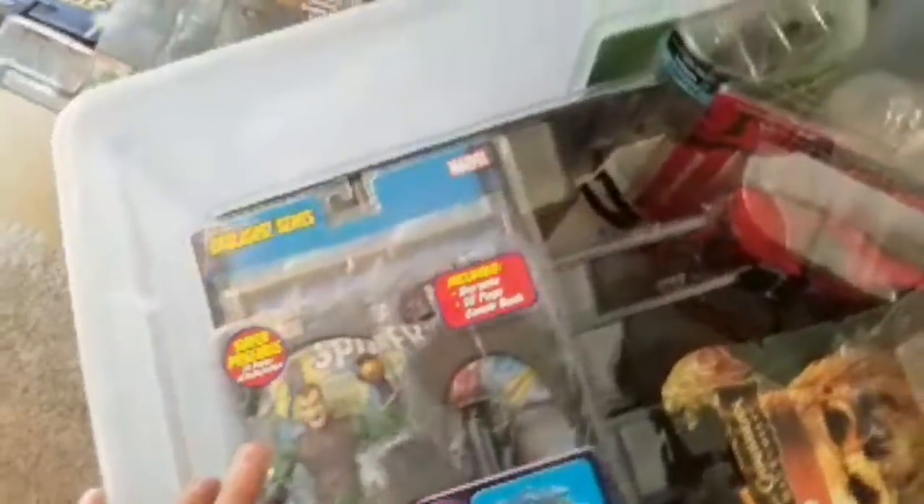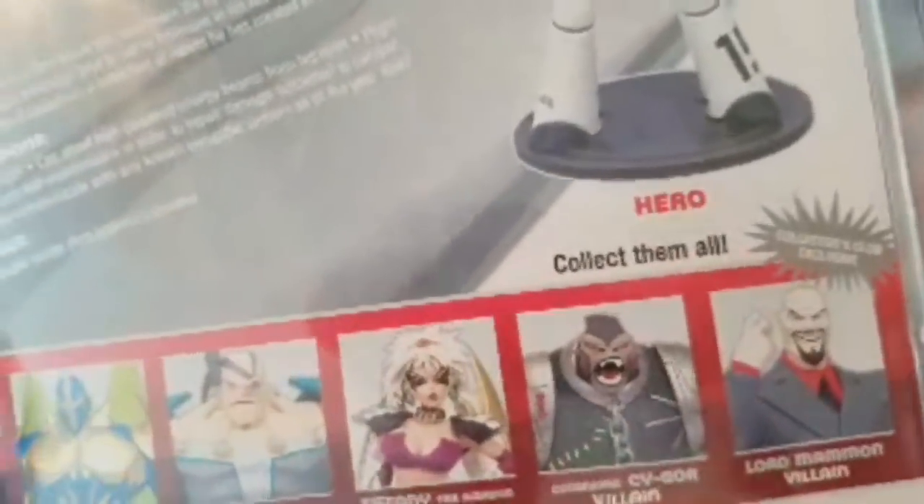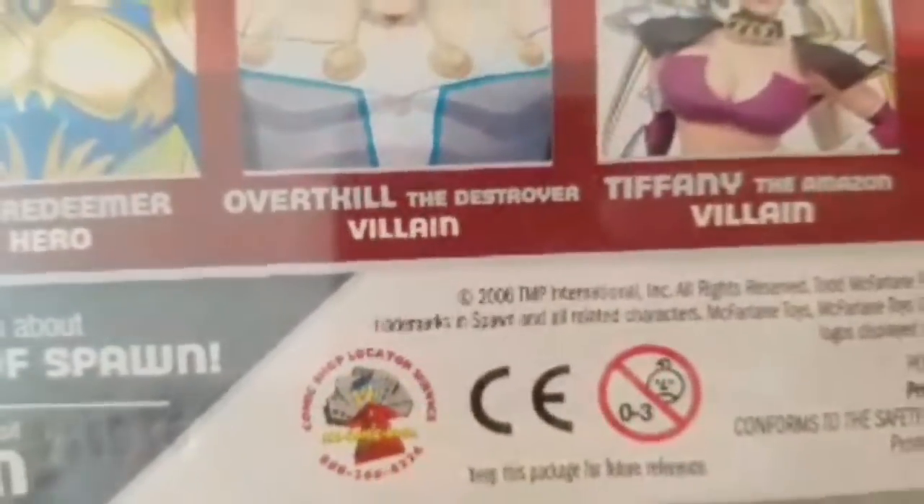That's the Onslaught series. There are still bins and bins of stuff way back there. I found all sorts of other things in here — like old Spawns. The reason I have them in a clear bin is so we don't have to open them to see what's inside. These are super cool. This one is from 2006, so these are definitely from a long time ago. We've been waiting to open them.